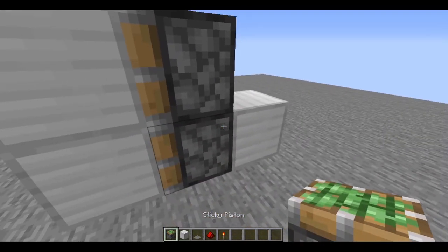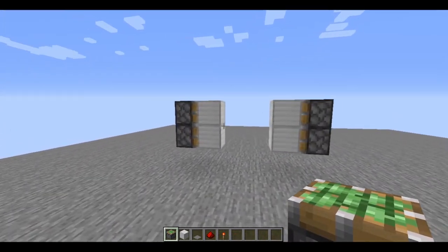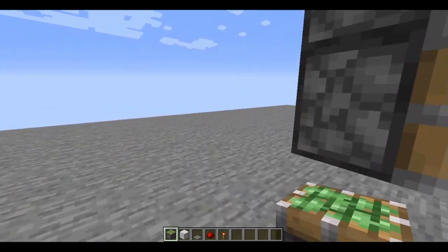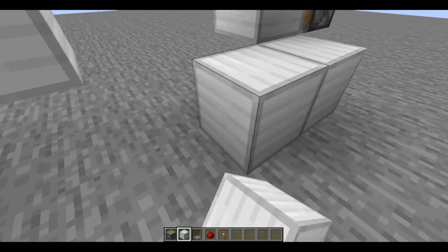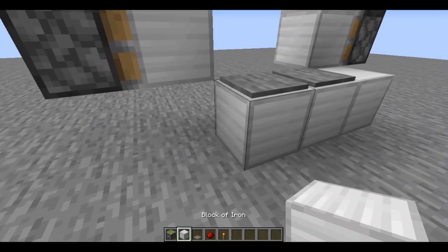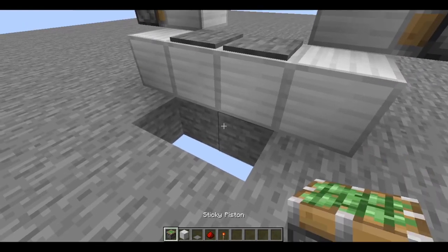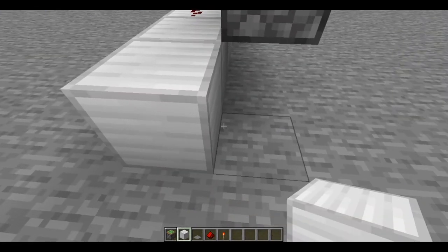So once you have these set up, what you want to do is power these two pistons at the same time. You want them to be powered, and then when you step on a pressure plate, they shut off. We're going to build a small base over here and put our two pressure plates that we're going to be stepping on. There's nowhere for this signal to go — unless you want to make this signal go here, you don't have to dig underground, but it would not look so good.